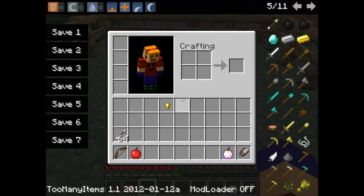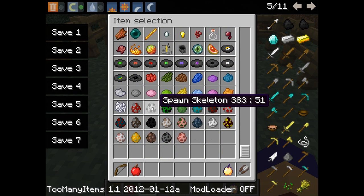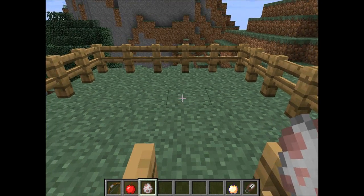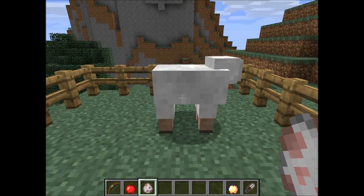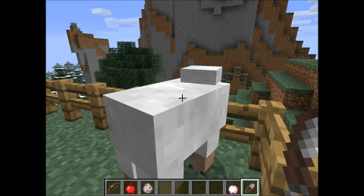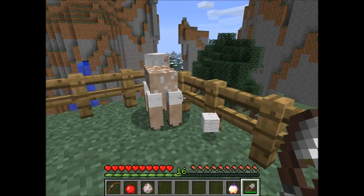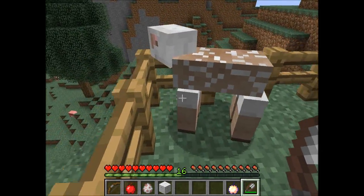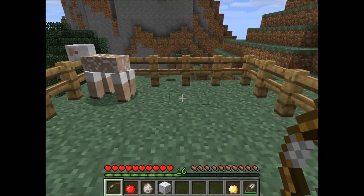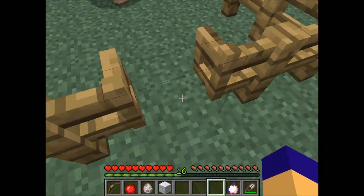There are new spawn eggs in creative mode. I'm going to spawn a sheep — right click and it spawns a sheep where you right click. Also, sheep regain their wool now. If I shear this sheep and go back into survival, the sheep will eat some grass and it will regain its wool.